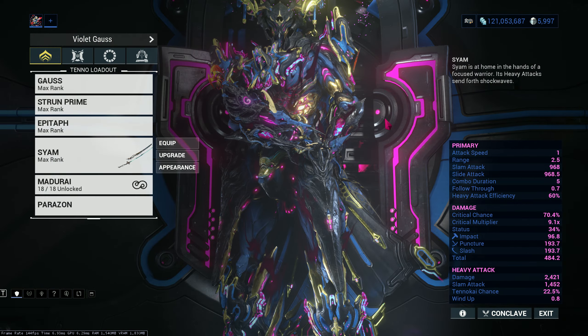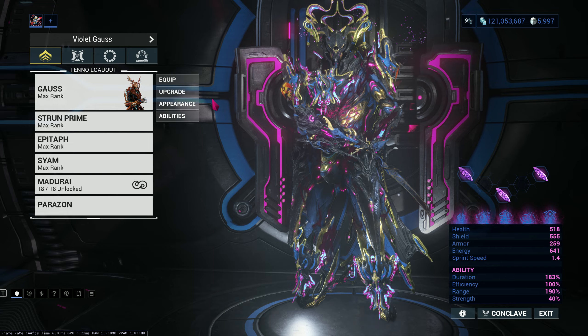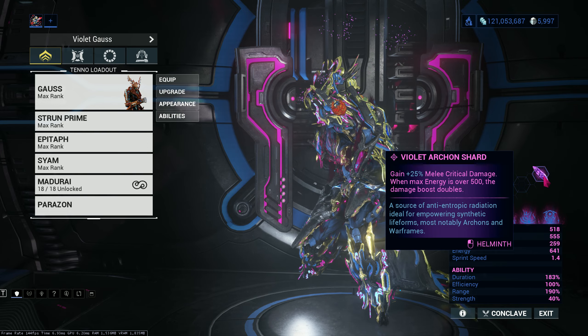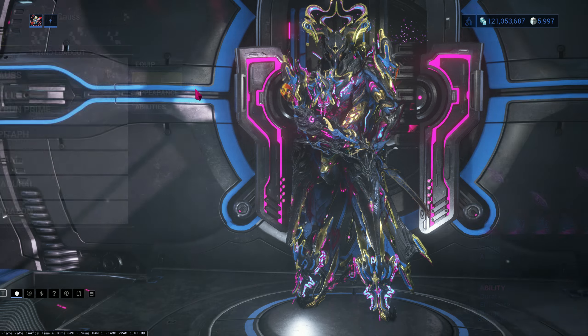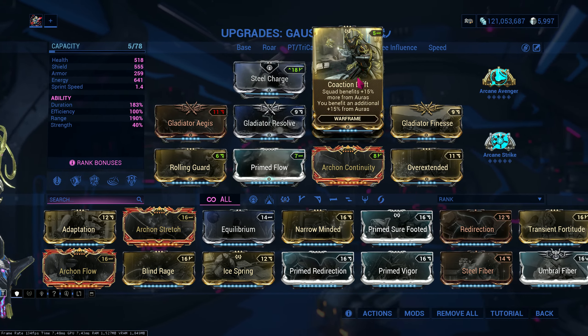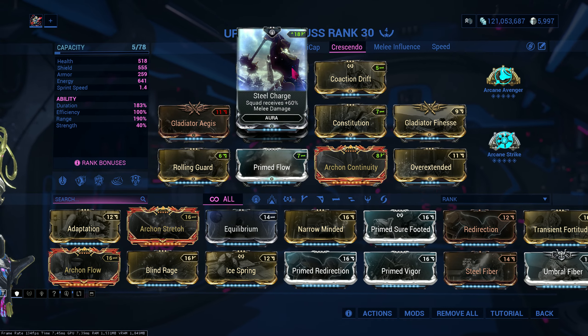Today I'll be using Gauss as my Warframe because I love Gauss — he's my main and my comfort pick. Three purple shards for melee crit damage, and if my energy is doubled or over 500 it'll double the damage. Let's get into the build: Steel Charge and Coaction Drift — this just increases melee base damage. You can change anything else; it's fine.